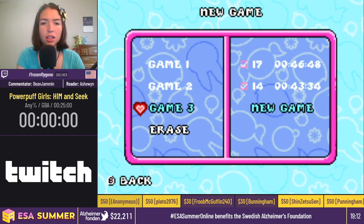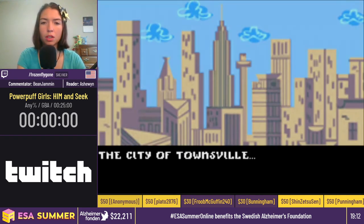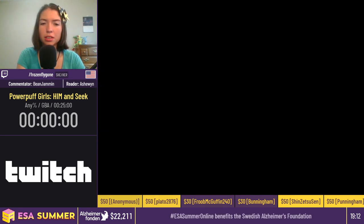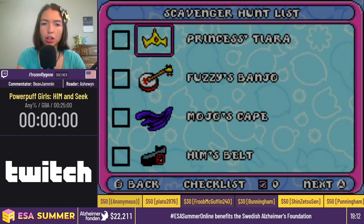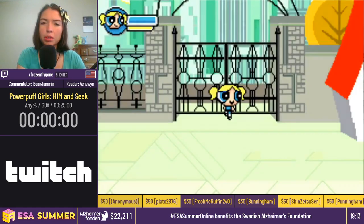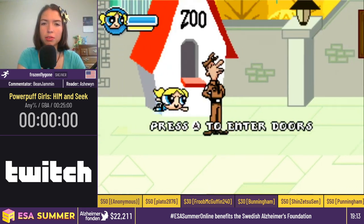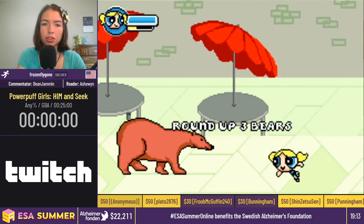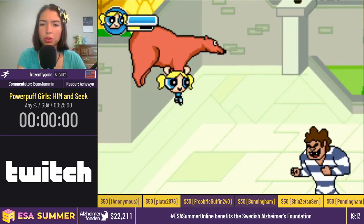Time will start in 3, 2, 1, and go! So the basis of this game is that our teacher, Miss Keen, has asked us to complete a scavenger hunt. That sounds very harmless, but the bad guy, Him, has shuffled all of our items and now we have to go all over Townsville fighting crime and defeating all of the bad guys. We have the individual levels of each of the girls and I'll let Bean explain how we're starting with Bubbles.